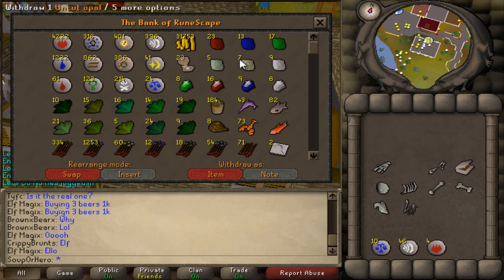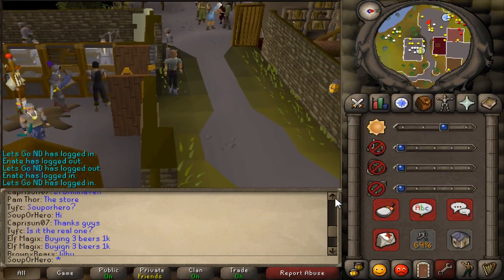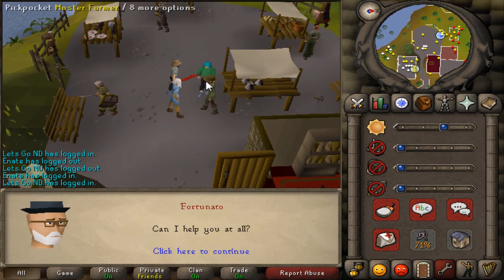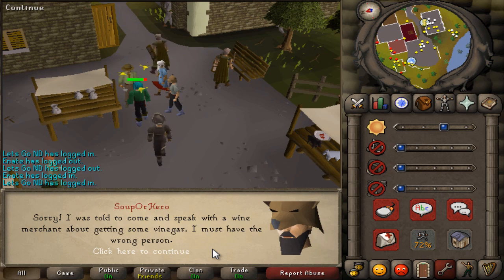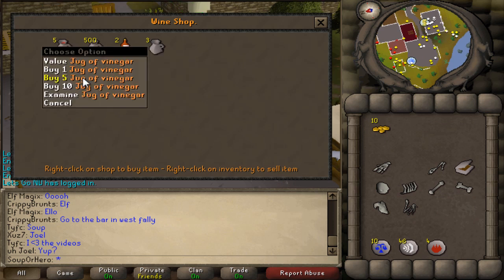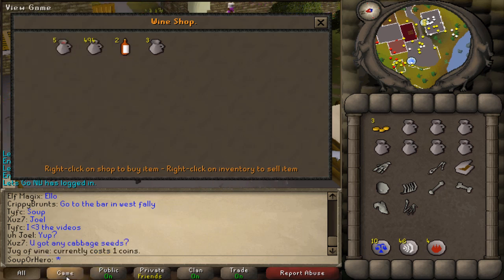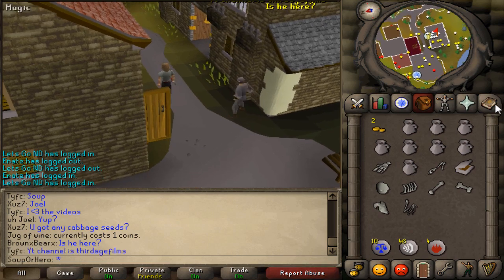Basically when you're in Draynor you need to go buy some vinegar. Go to the Draynor bank and then go to this little marketplace. Look for Fortunato — talk to him and ask if you can buy some vinegar from him. You're gonna see jugs of vinegar; buy 8 of them. They're pretty cheap. You can also buy jugs of wine here which heal a lot of HP for only 1 GP. Make sure you have 8 jugs of vinegar and 1 pot with you.